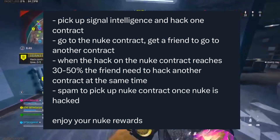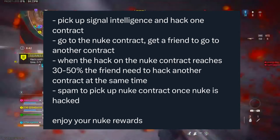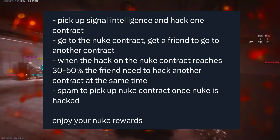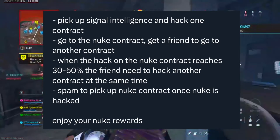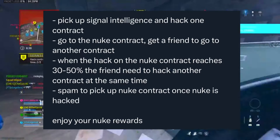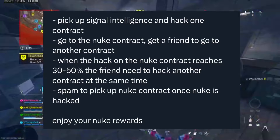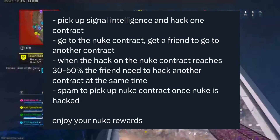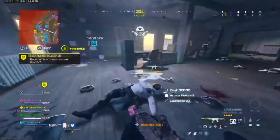You're going to go to the new contract and get a friend to go to another contract. When the hack on the new contract reaches 30 to 50, the friend needs to hack another contract at the same time. You will need a mic with your friends to do this because it's a lot harder if you don't. They have to spam pick up the new contract once it's hacked — so once it's hacked, your friend picks up another contract at the same time, and it'll glitch it out.